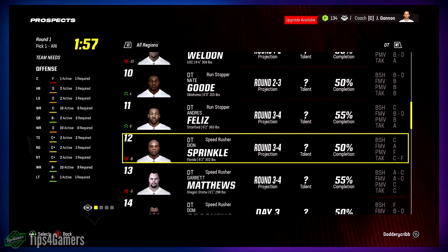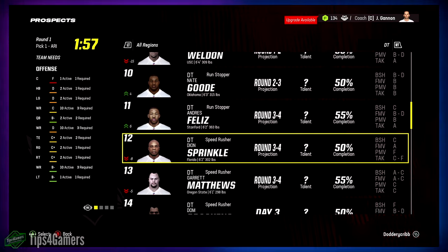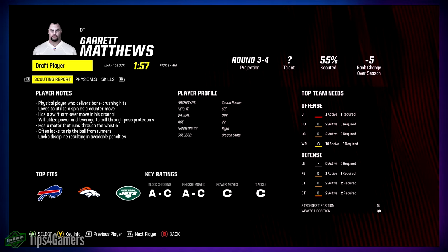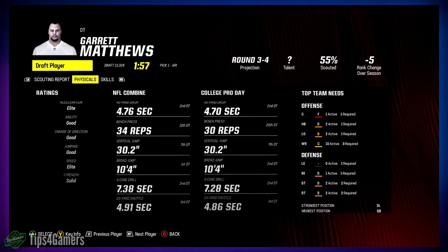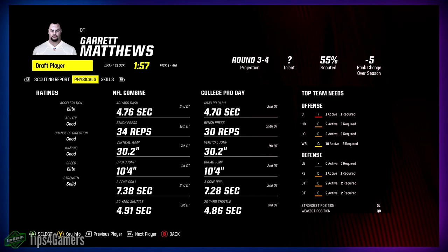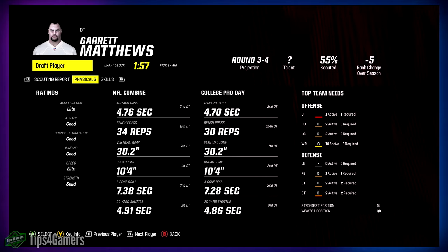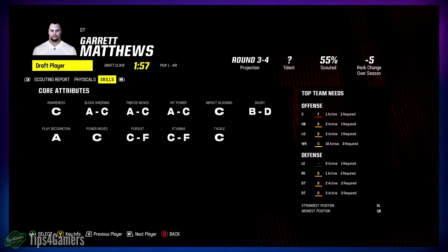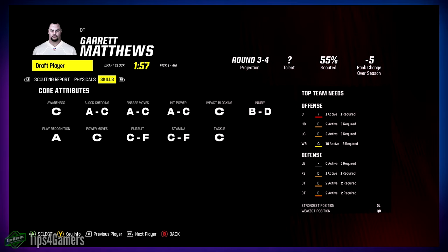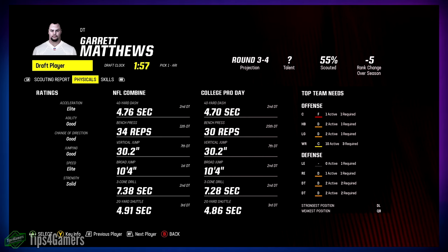Sprinkle — your name is actually Sprinkle? He's got some weak power moves but finesse moves are an A. That worries me — not much power. Matthews though — look at that 40-yard dash and bench press. Elite speed, solid strength, speed rusher archetype so finesse moves are probably a B or better. Third or fourth round, he shows enough — easy, yes, I'm drafting him.